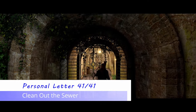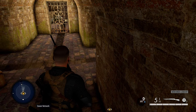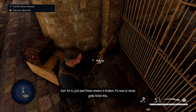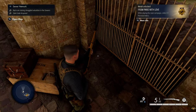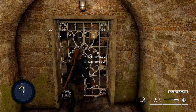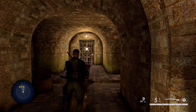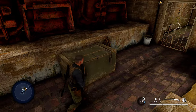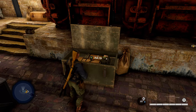Keep in mind this is a point of no return — once you go through that gate into the sewer, you can no longer exit to collect things outside. Make sure you're done outside first. Once you enter the sewer, immediately to your left behind some wooden crates is our final personal letter — that's all 41. If you've been following the guide, you'll get the From Paris With Love medal and achievement. There's also a gate ahead you can blow up with a satchel charge; open the crate on the left with a crowbar to find your next hidden item.